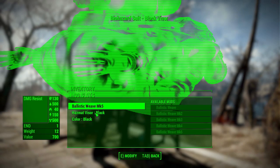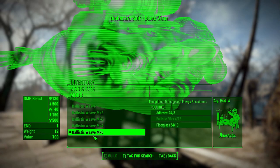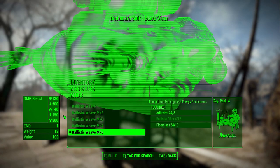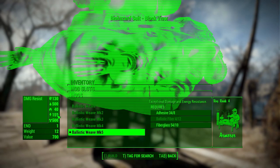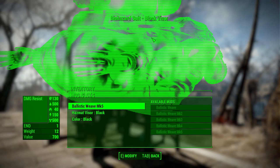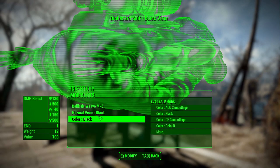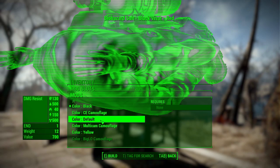As for the suit, we have a few more things to do — specifically two more. First is the weave, as I mentioned, where you can add up to Ballistic Weave Mark 5, actually making it a pretty good defensive piece of armor, while still giving you that biohazard protection which is always cool. And then we also have the colors.